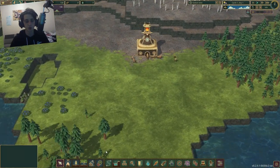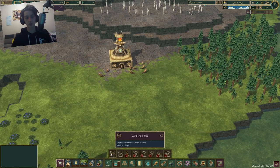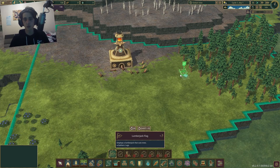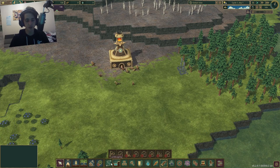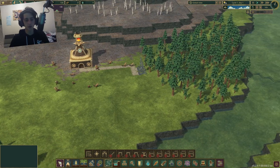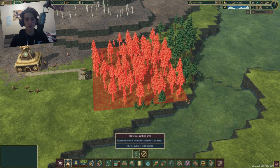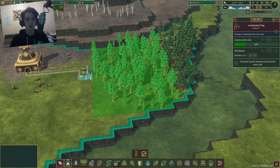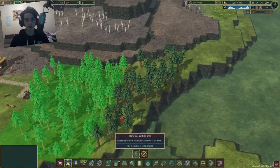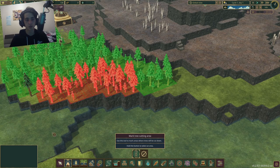I need to start off by getting some beavers going and getting some wood. I'm going to plop two lumberjack flags down there, run paths through there, and they'll start tearing up this area once I mark all of it. The range on this thing is fantastic - I'm just going to give them all of this and let them go ham.